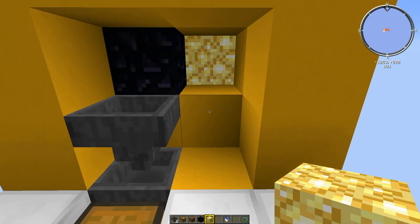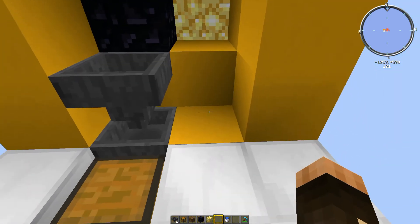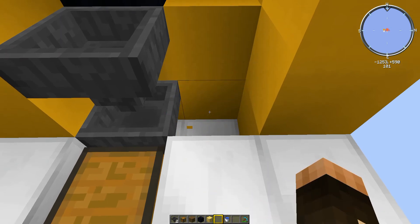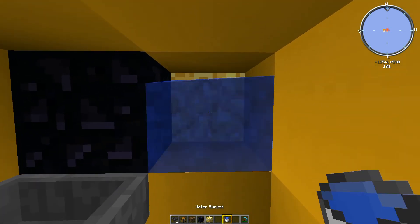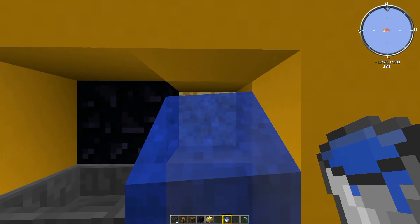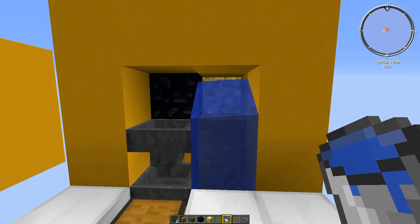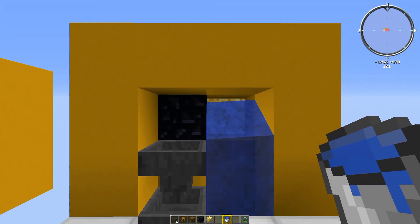You don't need the glowstone — it just lightens everything up. Then come down to the front, punch that block out, get your water and put it in the space just in front of the glowstone, and it flows down into the hole you've just made. And that pretty much is it.